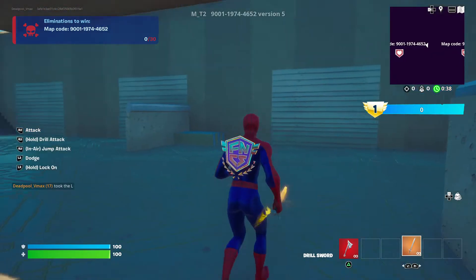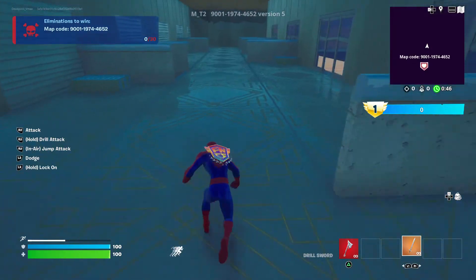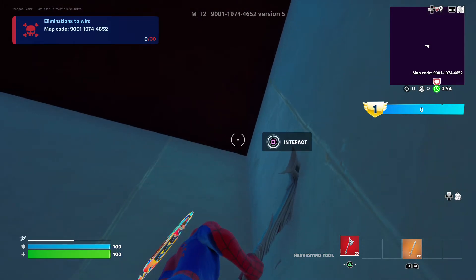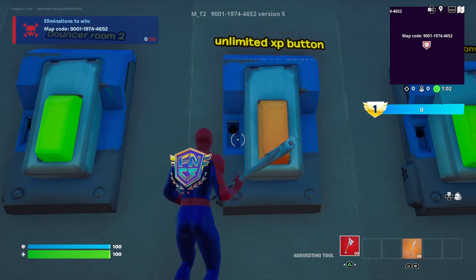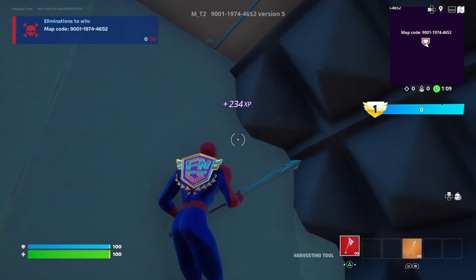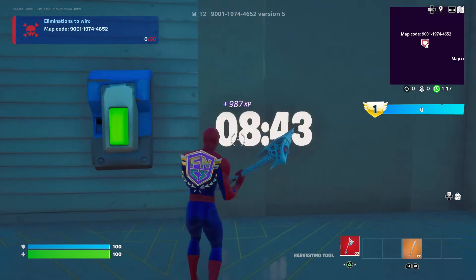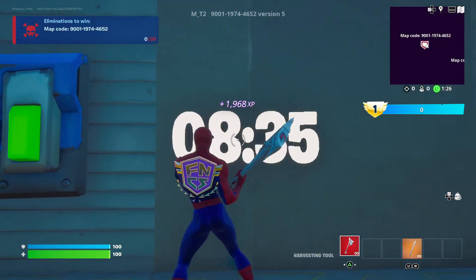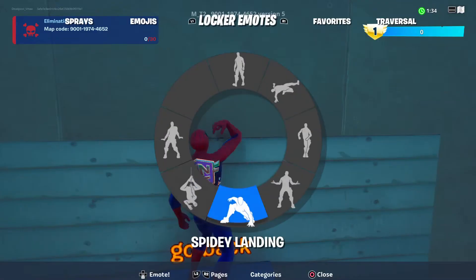Picking a melee weapon is actually the best. What you want to do is come down to any of these rooms and look up into the corner. You will see an interact prompt — once you hit interact, press the eliminate XP button. It won't give you much XP on its own. Now come up here, look up there, press interact, and wait for the timer to go off. Do not press any of the buttons — you have to wait until the timer goes off. Jump onto this and do any emotes.